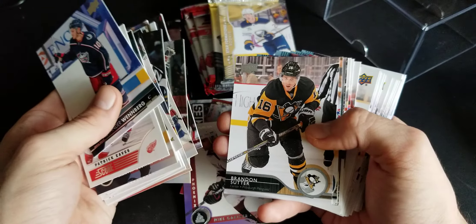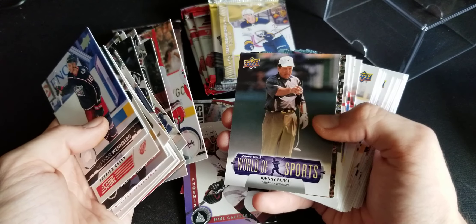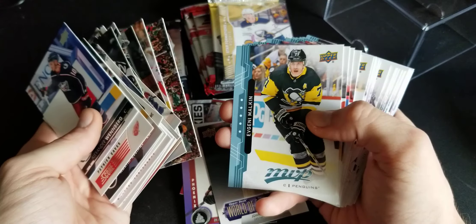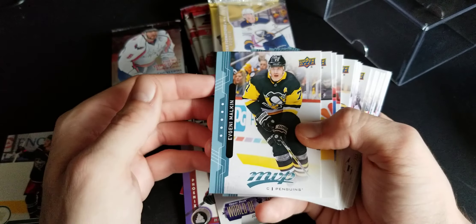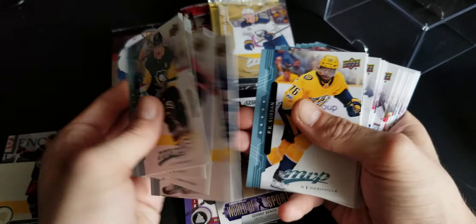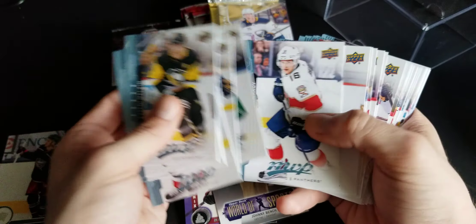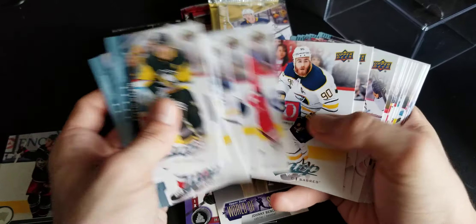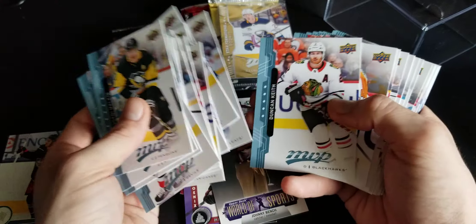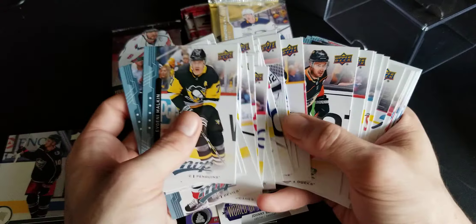He played for the Leafs I'm pretty sure. Paul Coffey, man a lot of good names in here. Joe Neuendijk, Freddie Anderson, Dustin Tokarski for a terrible team - not a fan of the Habs. World of Sports Johnny Bench, right on, thank you for that hockey card. Oh, we got more MVP here, another part of the set. He's 18-19 as well. I think they just got sets of them pre-made and then just grab a big chunk off it and put half of them in. Brad the Rat Marchand.